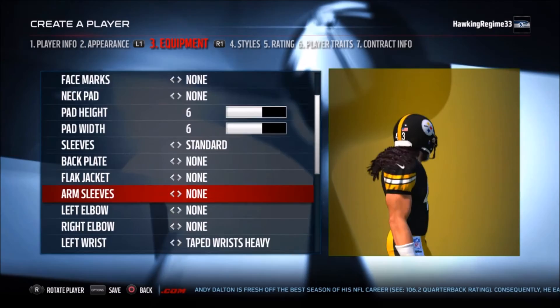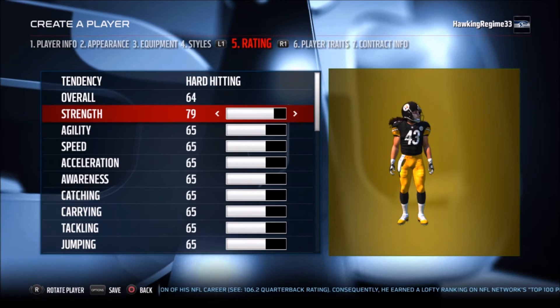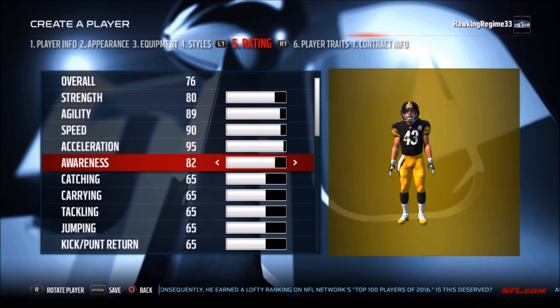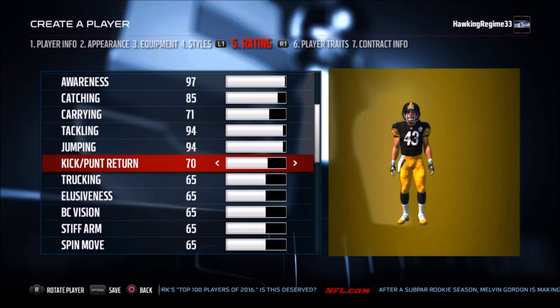Polamalu — it's just incredible to watch him. Anyone watching this has probably seen him play or seen his highlights, because he was unbelievable. As much as it pains me to say it — he played against the Seahawks in the Super Bowl — I remember more hating Ben Roethlisberger and Jerome Bettis. Those guys were annoying, and they ended up winning in a very controversial game.